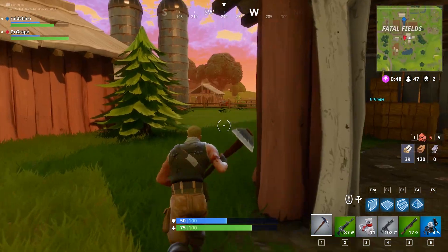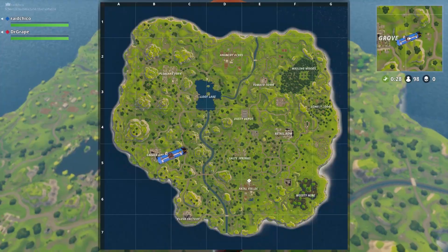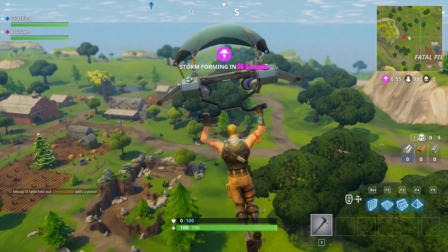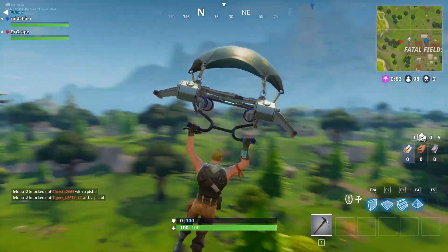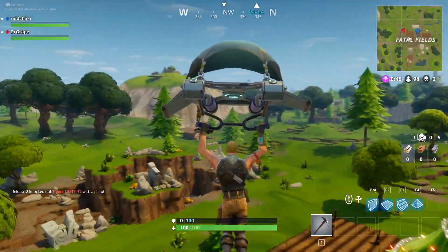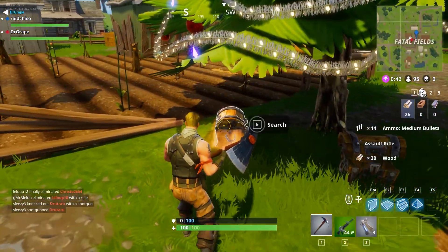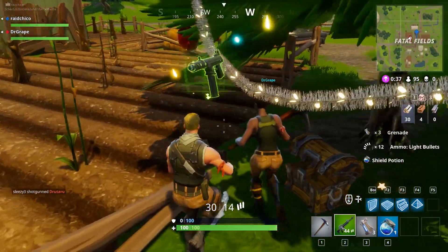Some of these Christmas tree chest locations can actually spawn three chests at once — so that's a triple chest location right there. The first location is going to be Fatal Fields, which is located on the bottom of your map when you are in the battle bus. When you are flying down to Fatal Fields, just remember this tree is really big — you're not going to miss it. It's going to be right in the middle of the farm plots. This is the first time I ever went there and there were two chests under the Christmas tree. I don't know if three chests spawn in this location, but I know for a fact that two do.